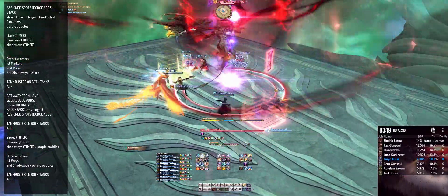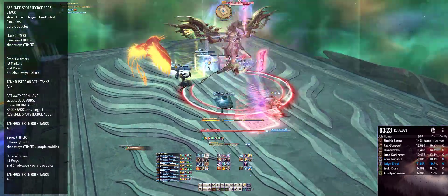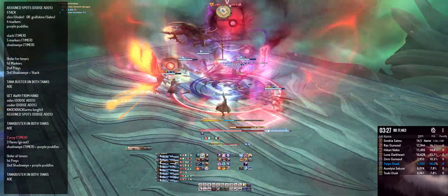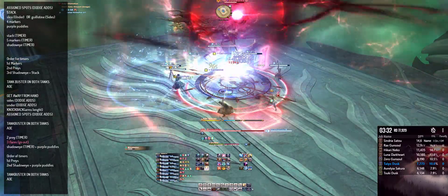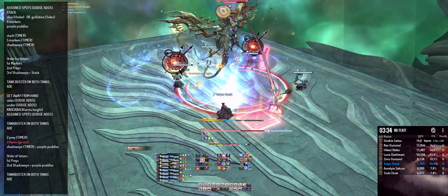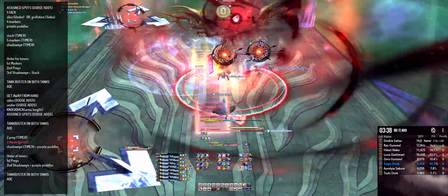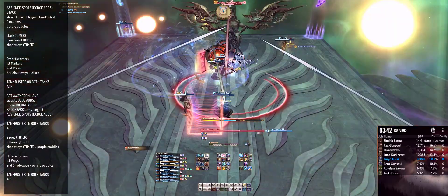Now get ready for another set of timers. Two Prey Timers will spawn soon. Shortly after, the boss will be casting Hellwind — it's three flares, always on one tank, one healer, and one DPS. If the flare happens to be on your main tank, make sure the off tank provokes to keep the boss in the same position. The three flares need to get away fast and each needs an assigned spot in a corner.